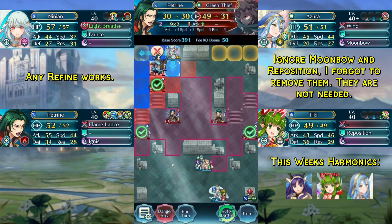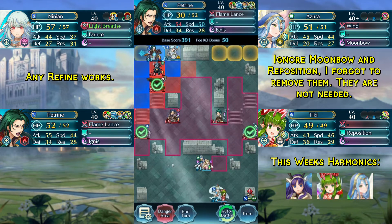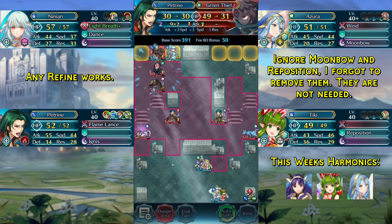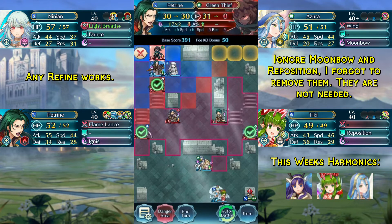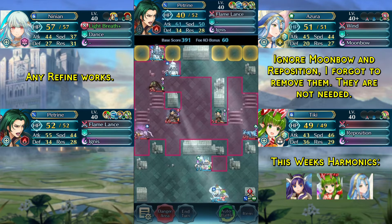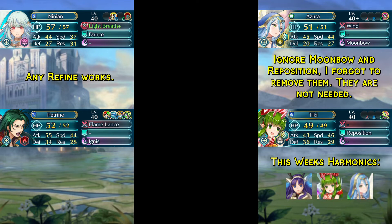Now we just go for all the damage — we go for the lightning charm. We don't need to go for the fortifying horn as we actually buff our Petrine anyway. And now we just attack the green thief, dance our Petrine, and finish him off. And that is the solution done.